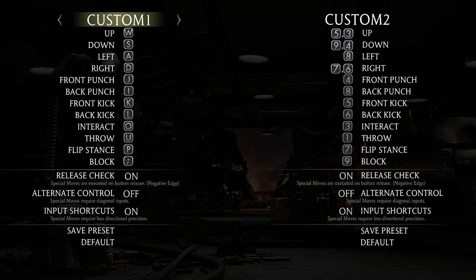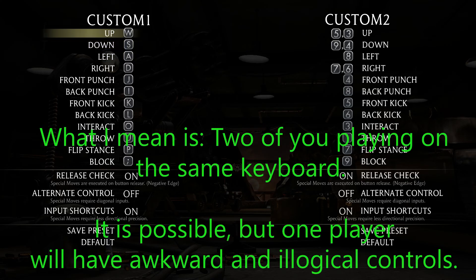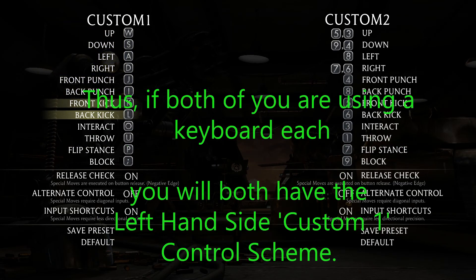Why don't you have to deselect the arrow keys from these other presets? Because there are no arrow keys assigned there at all. The control scheme you will be using is Custom 1. I do not recommend using two keyboards for PC play, but if you want to play with a friend offline using two keyboards, you can — you will both just be using the same control scheme on different keyboards. I have tested this and it does work.